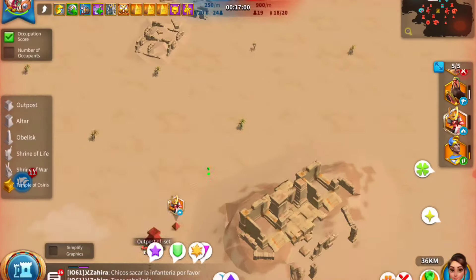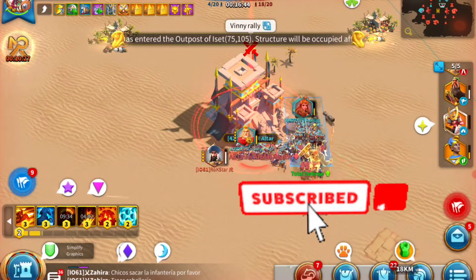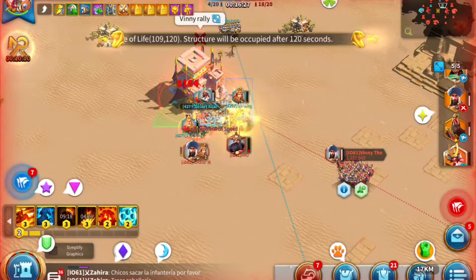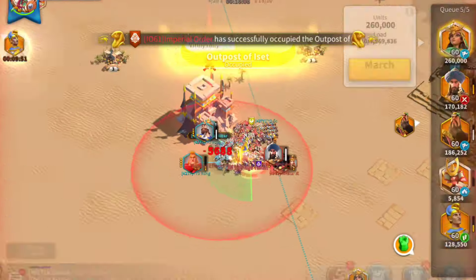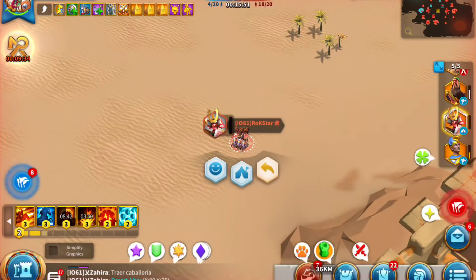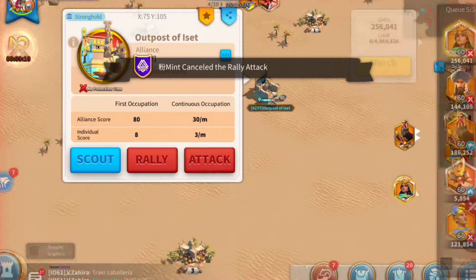I'm holding some enemy-side outposts by myself. Outposts give fewer points than the bigger buildings, but they still give some points. If you want to find out how many points a building gives, just click on it — it tells you what buff it gives and how many points you get per minute from holding it.